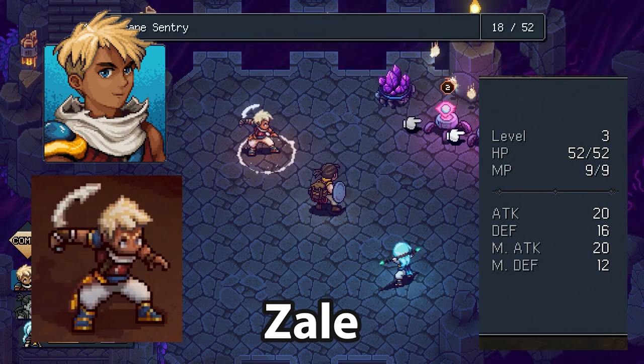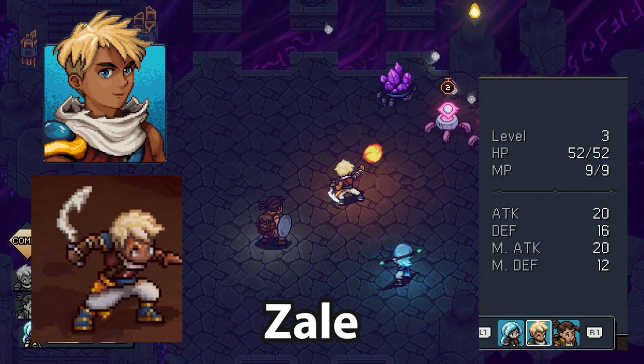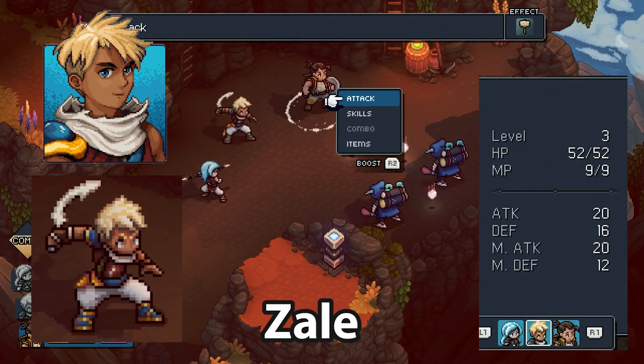In the demo at level 3, Zale has access to the skill Healing Light, which allows him to heal HP to either himself or a single ally, and his signature move Sunball, where he charges up a ball of fire to deal massive solar damage.